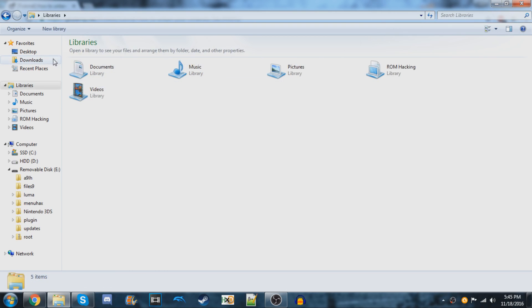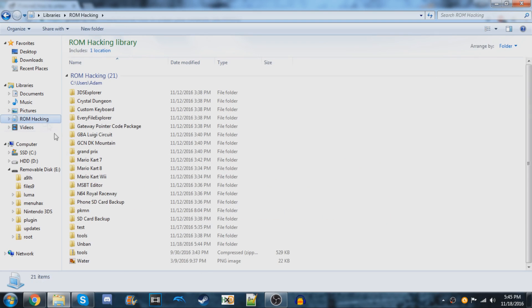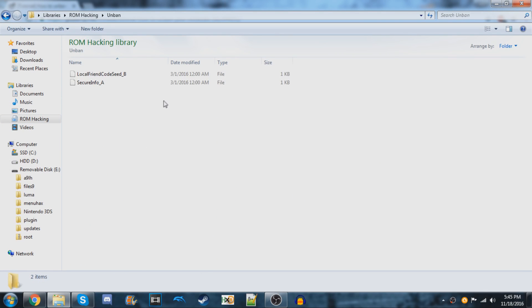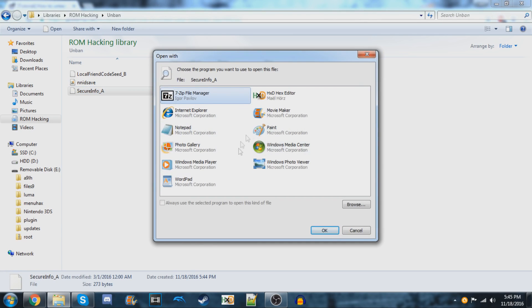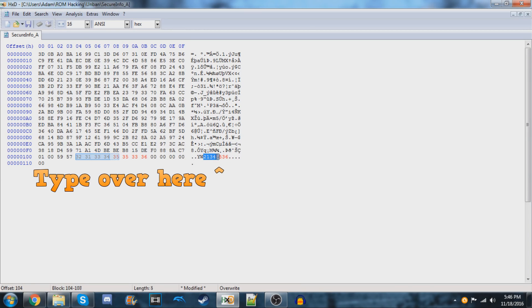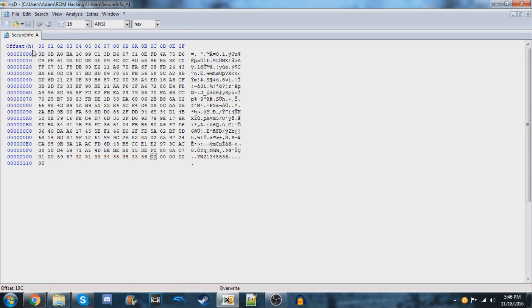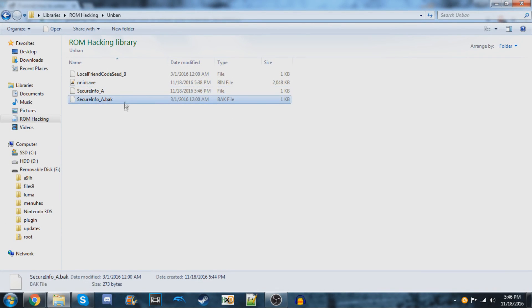Now download this empty NNID save.bin file — I'll have a link to it down below in the video description. Copy it to the same folder as the other two files. Once you've got all three files set up, open SecureInfo_A in a hex editor. I'll have a link to HxD below, which is the hex editor I use. Now that it's open, you should see your console's serial number in the last line. You need to change this to something else — you can just switch up a few numbers to keep it simple. Then go to File, Save, and save the file. This will change your serial number.